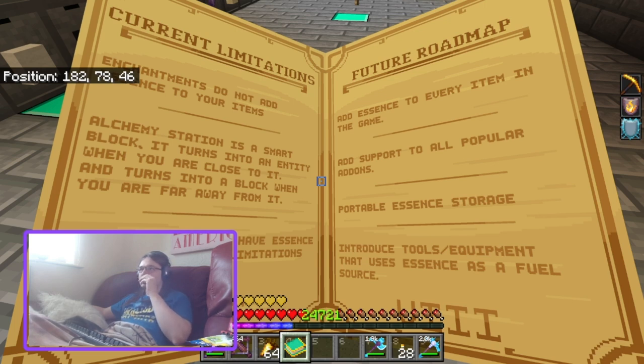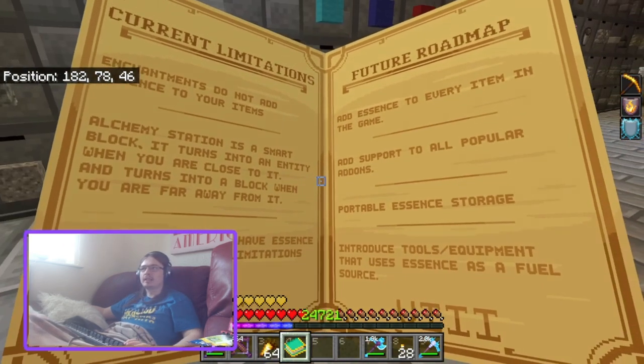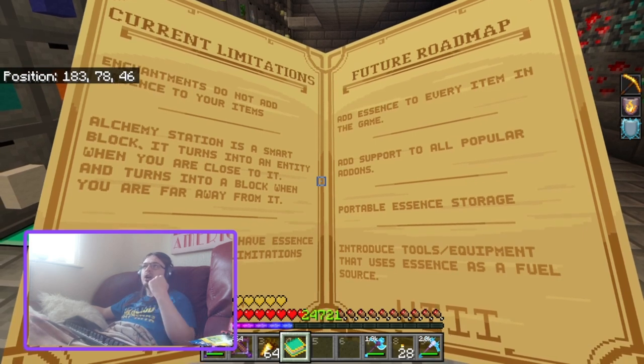The alchemy station is a smart block. It turns into an entity when you are close to it and turns into a block when you are far away from it — that is to reduce lag. It does have a cool animation as well. Some items do not have essence due to scripting limitations; for example, you can't give it to potions.